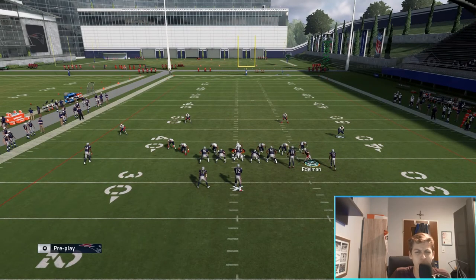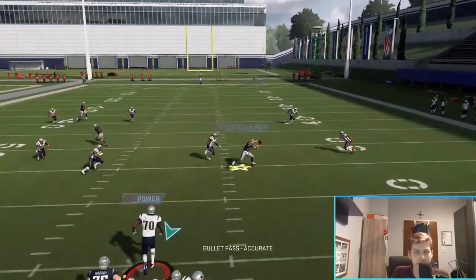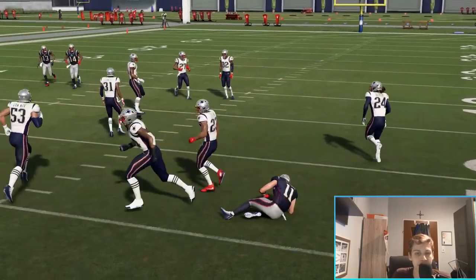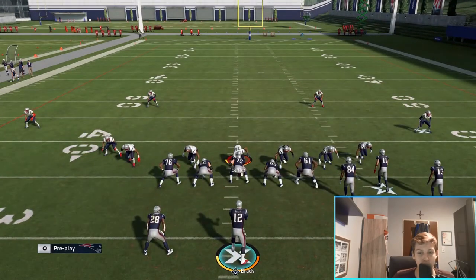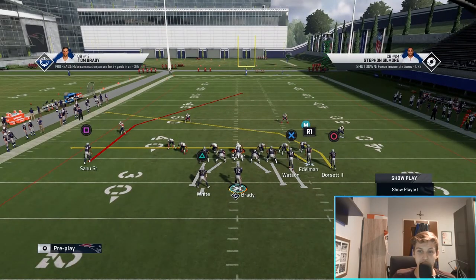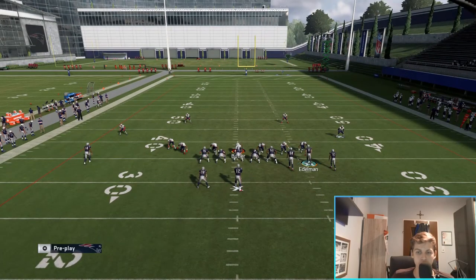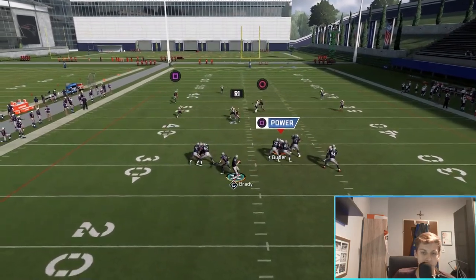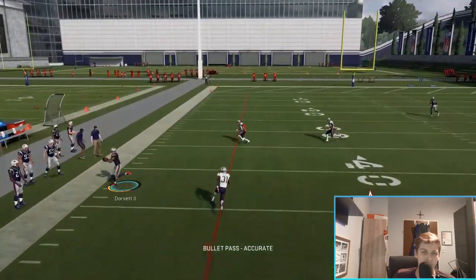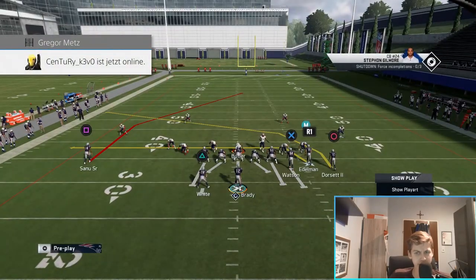You always want to look at the slant route first - if it's open, that's an easy 10 yards. You need to watch the user though; the user can definitely cover both the R1 and the crossing route, not at the same time, but if they choose to cover the slant they can. Whatever the user does - if they cover the slant, throw R1 early. Otherwise you can throw circle late.